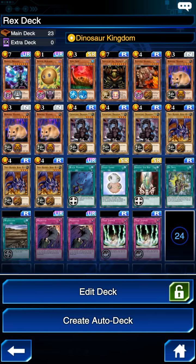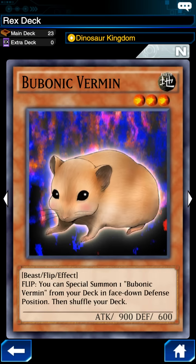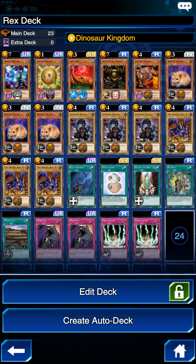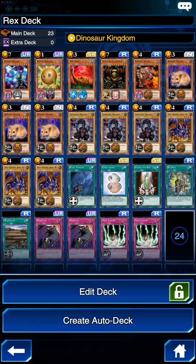To have a better shot of getting these higher level monsters out on the field, I bring the Bubonic Vermin, whose effect works well with trying to get higher level monsters out there, as well as some Stray Lambs. Stray Lambs can also work well if you're just trying to buy some time and need some cannon fodder out there on the field for the time being.